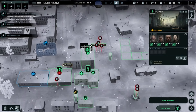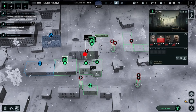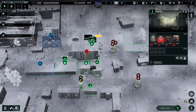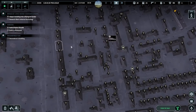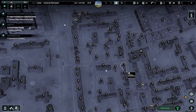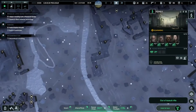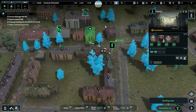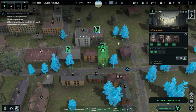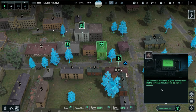Yet for all its immersive gameplay, micromanagement can quickly become overwhelming, with squads often failing to execute commands or behaving unpredictably. This lack of reliability can be frustrating, undermining the otherwise compelling experience of managing a survivor colony. Furthermore, certain design choices detract from the game's potential — the absence of snap-to-grid placement for defenses makes base building cumbersome, while intrusive tutorial interruptions disrupt the flow of gameplay.